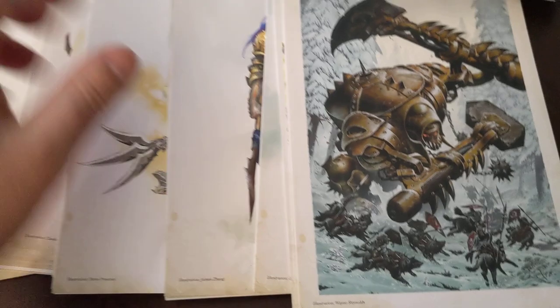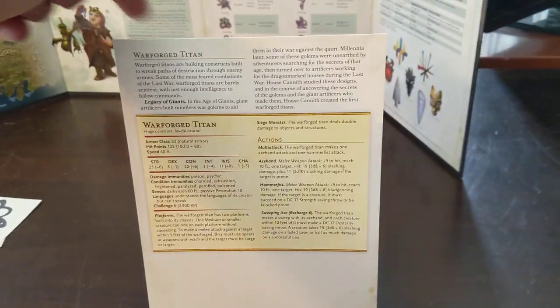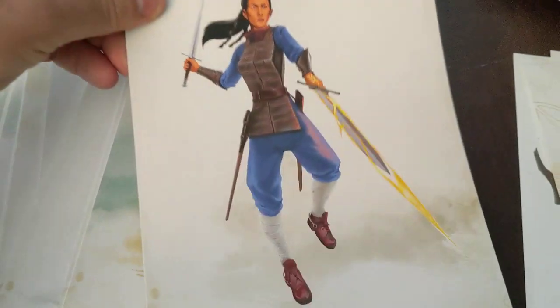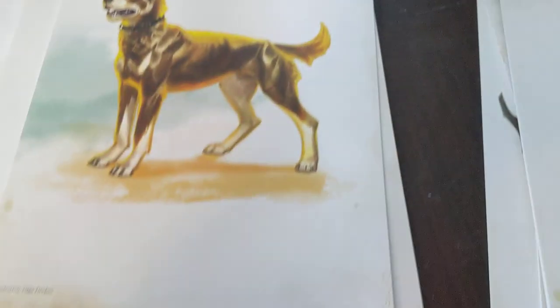The next item is the monster cards, which are pretty cool. It's a pretty thick stack. They have a monster image on one side to show the players and stats on the back. They stand up as little tent cards so players can see the picture and the DM can see the stats. There's a Warforged Titan, a Shadow, a Bone Knight, a Valonar Hound — all sorts of creatures with great artwork.